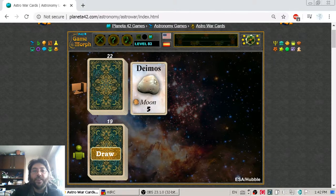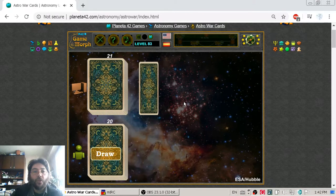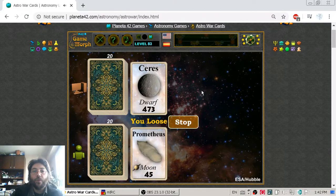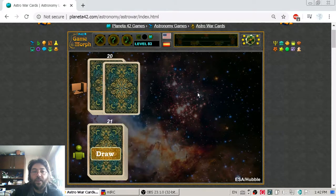Here is Deimos — the weakest card in the game. It is the smallest moon in the game with a radius of just 5 kilometers. It's just a rock going around Mars. I get it with Charon and Vesta. The cards are mixing every time, so interesting things may appear.